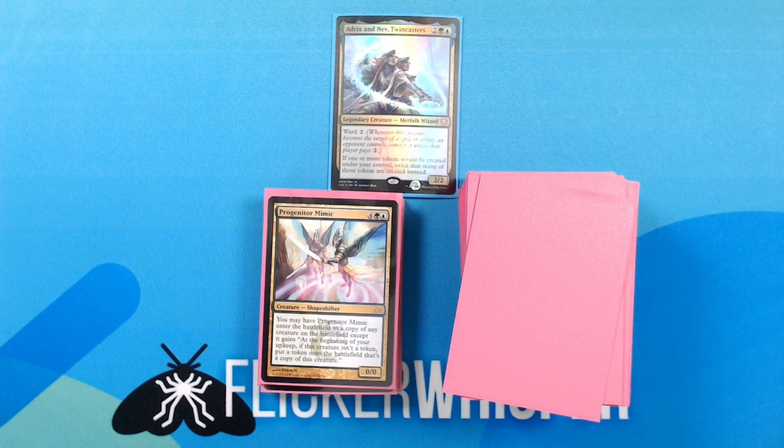And a good partner for that card is Progenitor Mimic — 4 green blue for a 0/0 Creature — Shapeshifter. You may have Progenitor Mimic enter the battlefield as a copy of any creature on the battlefield, except it gains: at the beginning of your upkeep, if this creature isn't a token, put a token onto the battlefield that's a copy of this creature. Sort of along the same lines as Esix, you can copy anything that's on the battlefield, except this one will continue to create copies of itself. It has an interesting dynamic with Esix since you can reroute the way that the tokens get created. Really fun card and a lot of battlefield shenanigans can go on here.